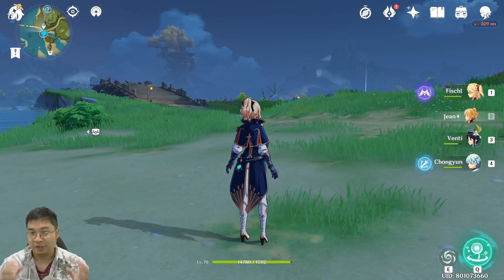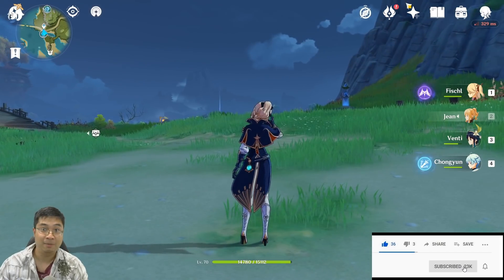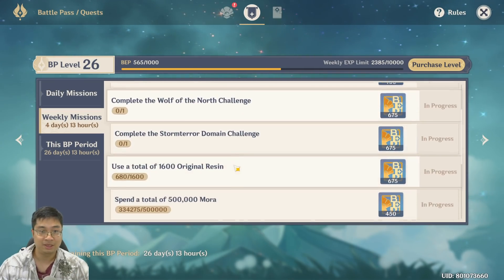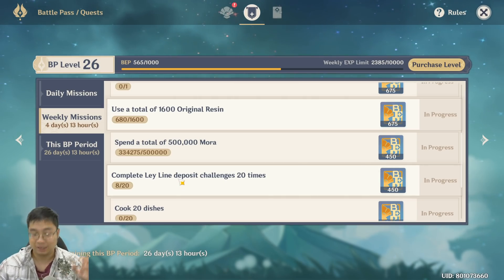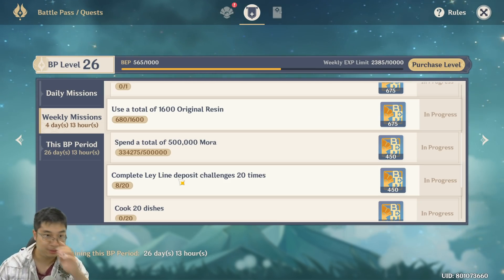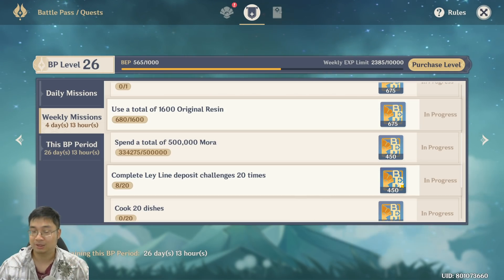Welcome everyone. There are two very important tricks and tips I want to share with you guys urgently. Since yesterday, I was making a guide and a lot of friendly players were telling me in the comments that you do not need to spend your resin for the ley line deposit. I tried it yesterday, I tried it today, and I really wanted to make a guide to tell you guys about this. You can actually get 450 free battle pass experience.